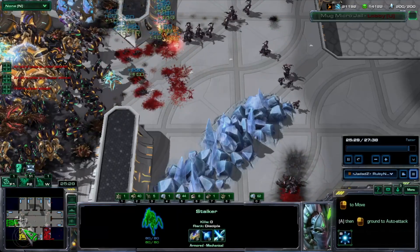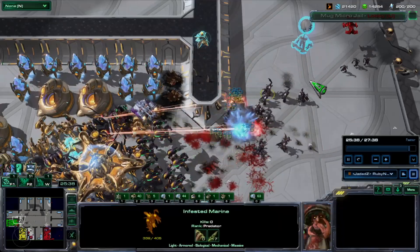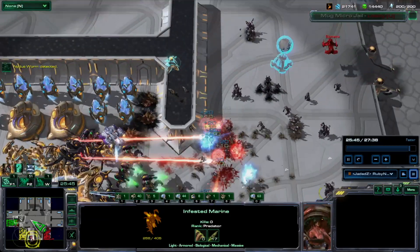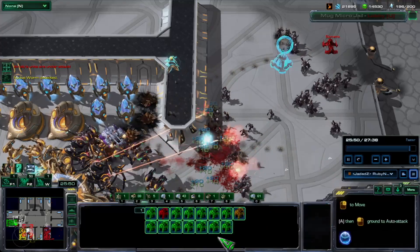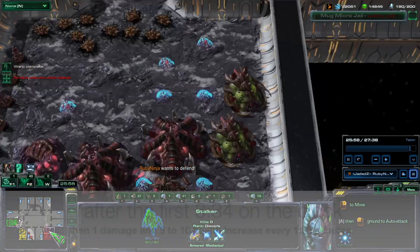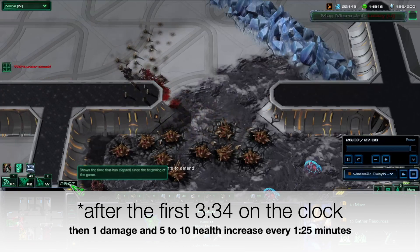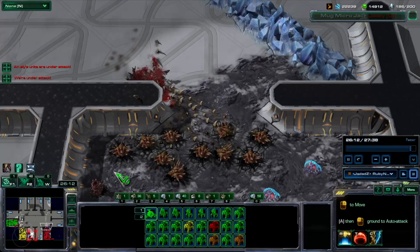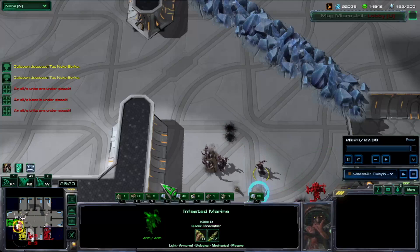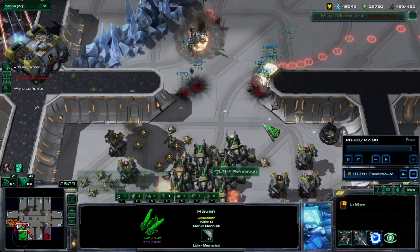After that, we get into how zombie damage progresses over time. Zombies don't stay the same difficulty all game — they actually get harder over the course of a game. As we see here at minute 25, zombies are up to 405 health and 25 damage. That's because every 1.25 minutes on the game clock, zombie damage increases by 1 and health increases by either 5 or 10 HP for an average of 7.5 HP. Over the course of a game, the longer it goes, even if zombies started at times 2, they will eventually get to times 3, times 4, times 5, and their damage will increase as well.